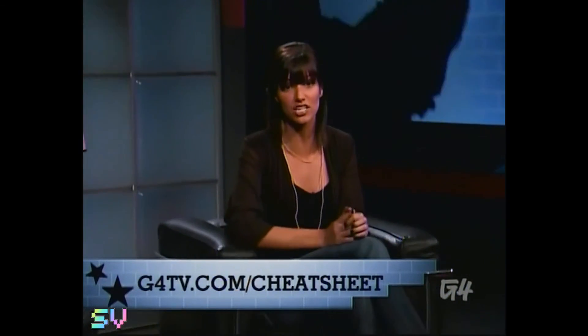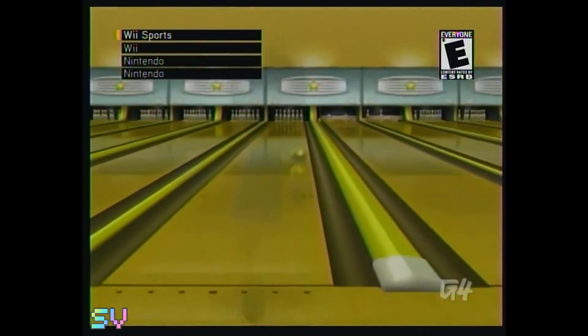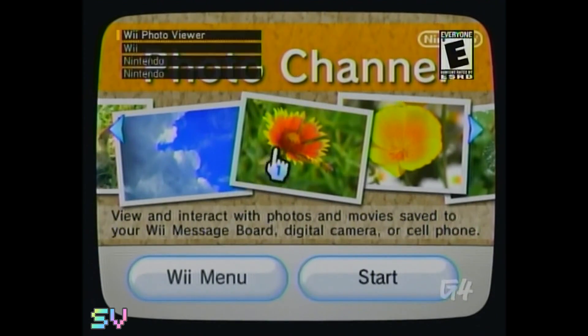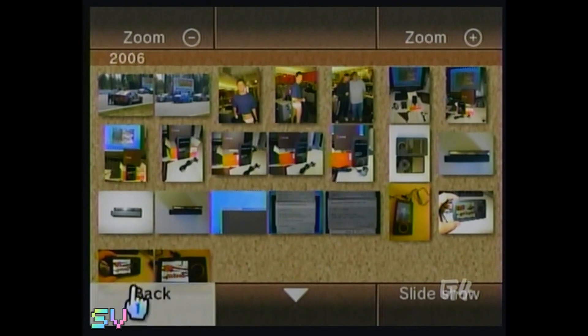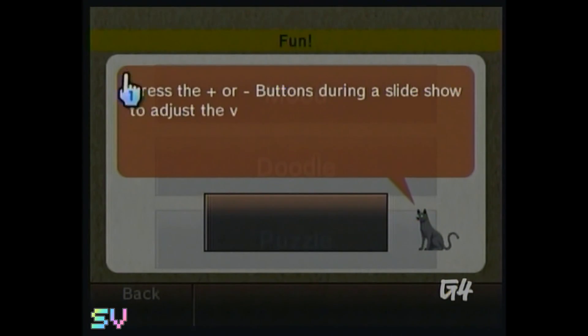The cheat sheet is back — visit g4tv.com/cheatsheet to unlock a treasure trove of more than 15,000 game cheats. The Nintendo Wii is full of fun features besides its usual games: you can create Miis, shop online, download games, chat, and even view photos from your digital camera. To take full advantage of these, you need Nintendo's secret helper. When you put in an SD memory card to view your photos, go to the fun section and look out for a black cat. When you catch the cat, he gives you hints about your Wii.